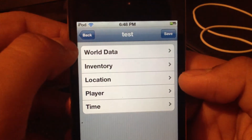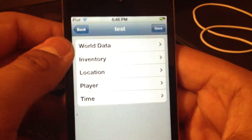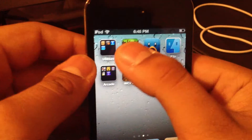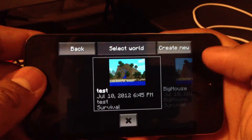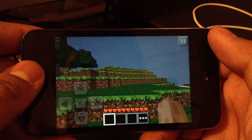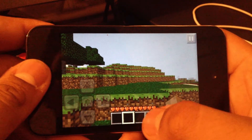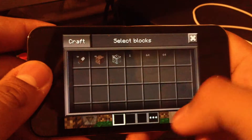After all that you can press save — save completed. Then go back to Minecraft and start the game on the test world.